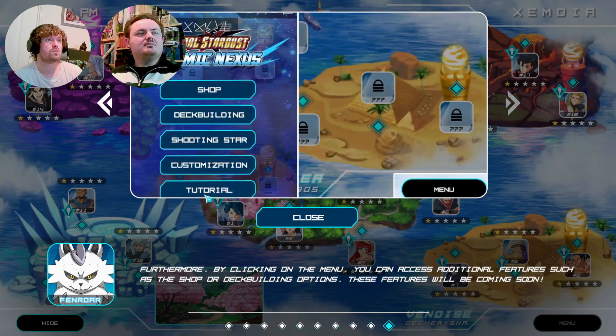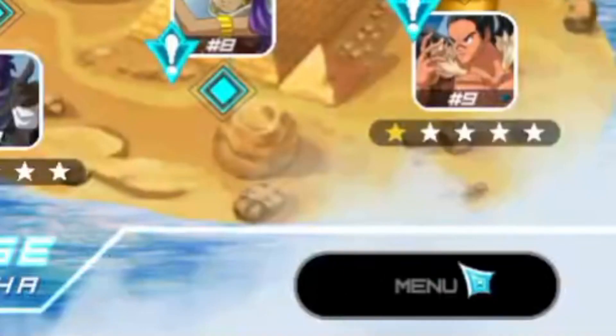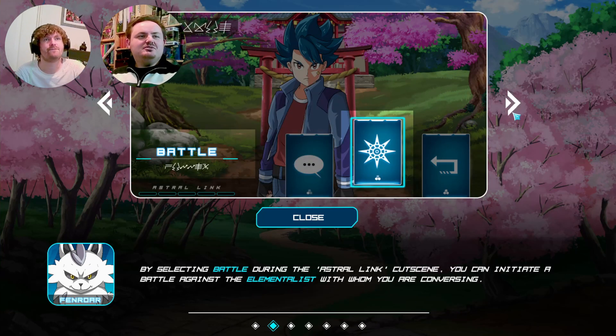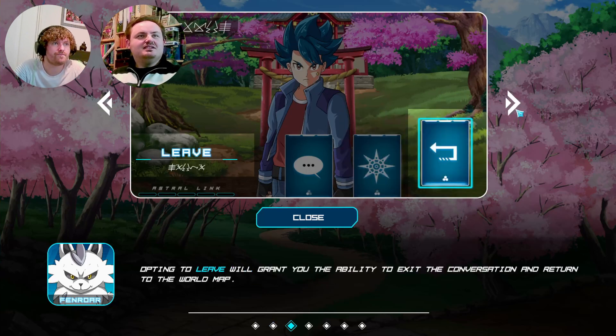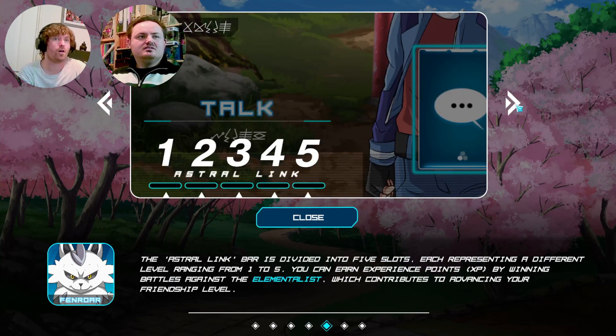We're still in pre-release. The menu is now working but I'm guessing this is going to be when it's fully ready — we can't do the deck building yet but we can check out what's available to us. During an Astral Link scene you have the option to perform three distinct actions: Talk, which enables you to start a conversation; Battle, which gets you to battle; and Leave to exit.